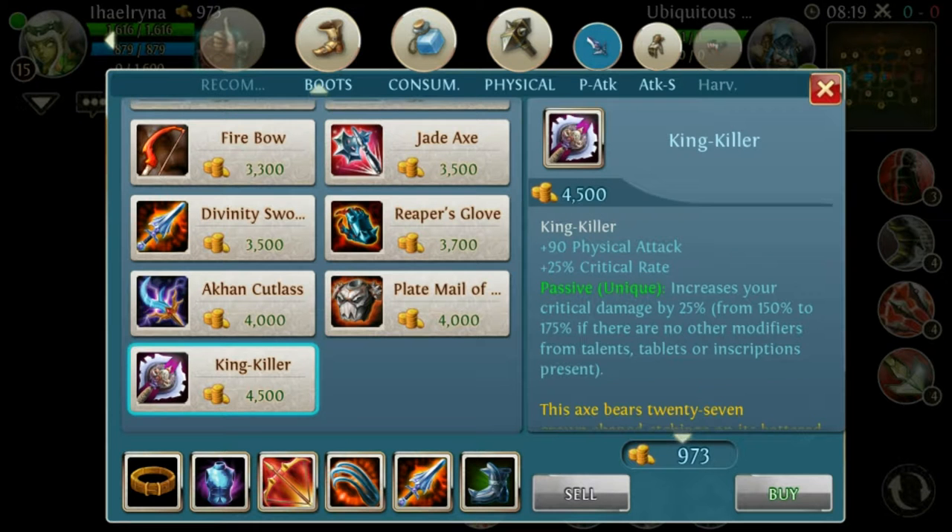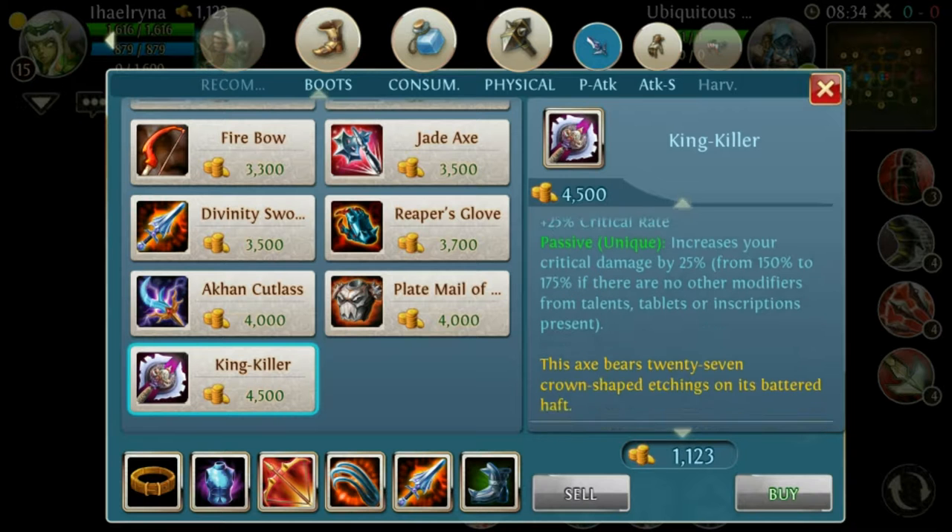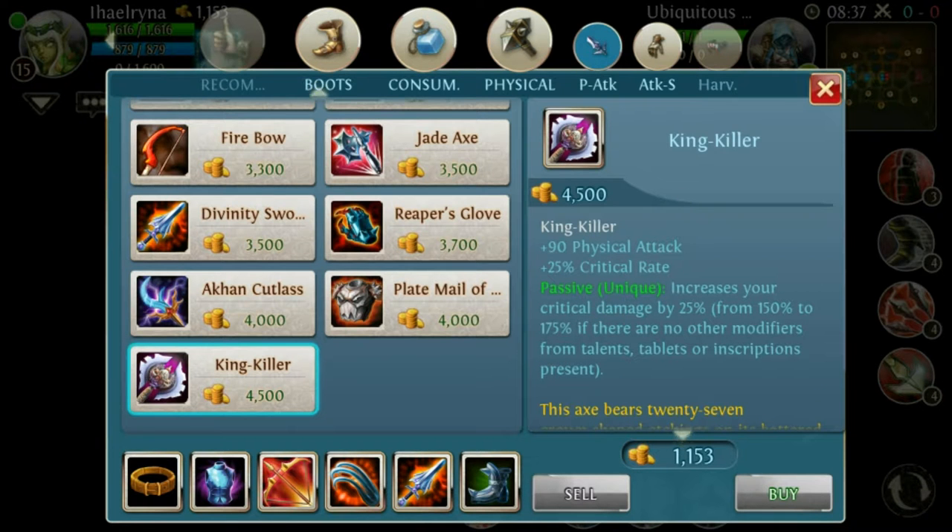Not the King Killer. Many people thought I'd go for the King Killer, but nope. The King Killer gives 19 physical attack, 25% critical rate, and a passive that increases critical damage — that's the 25% critical rate, not even a passive. I would recommend the Jadex instead.